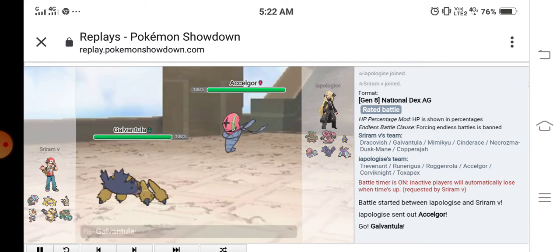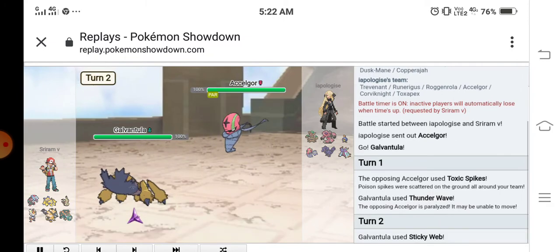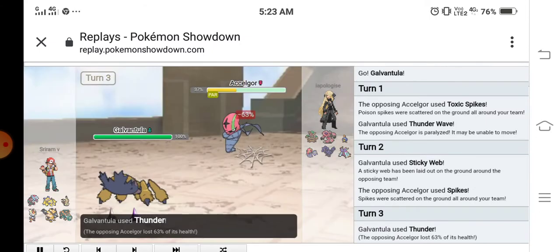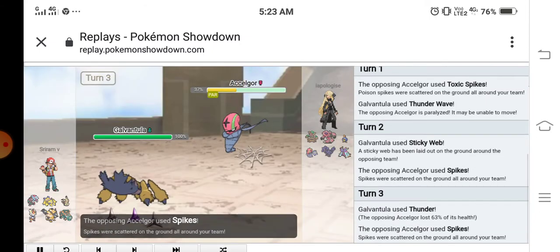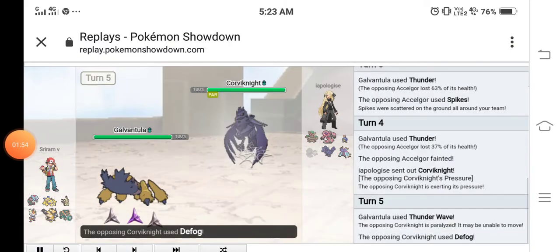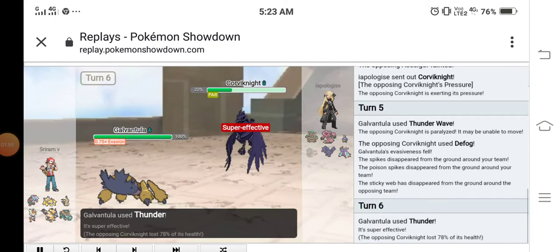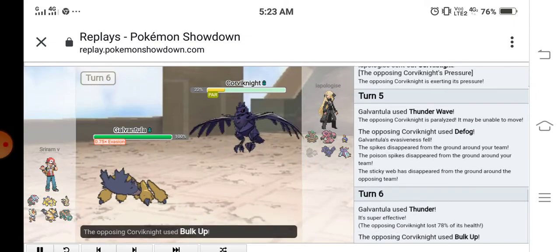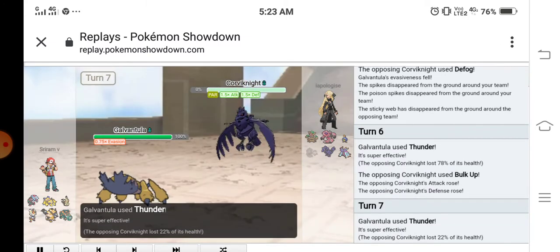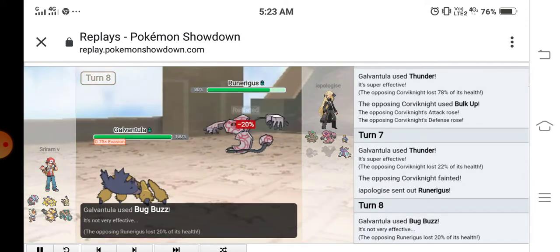My opponent Axel Gore first sets up toxic spikes. We use thunder wave and sticky web as usual. I then use Thunder against their Carbink — I use thunder wave but then they use Bulk Up. I used Thunder and I'm not sure how it outspeed my Carbink.